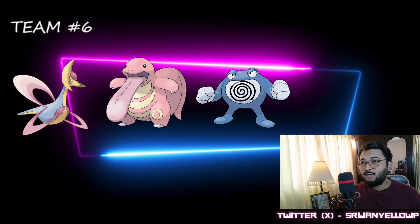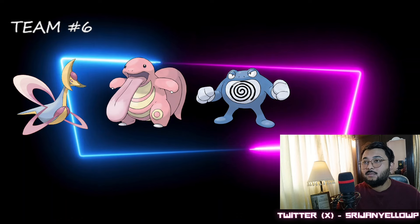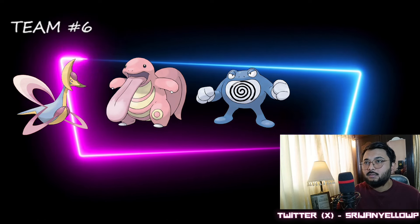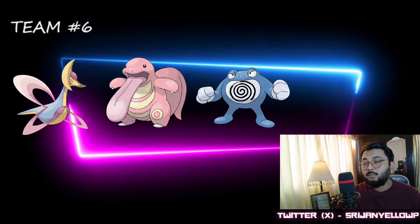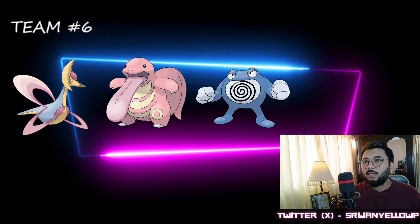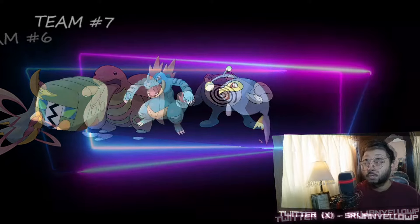Team number six is going to be Chrysalia, Lickitung, and Politoed. This team struggles a little against Registeel and Skarmory, but Skarmory doesn't have fast move pressure against Politoed, and Politoed can do pretty fine unless Skarmory lands a Sky Attack. Lickitung versus Skarmory is a neutral matchup. Alteria can be a little trouble, but you've got Moonblast on Chrysalia and Ice Punch on Politoed to handle it. I've tried this team in a previous season and got really good results.